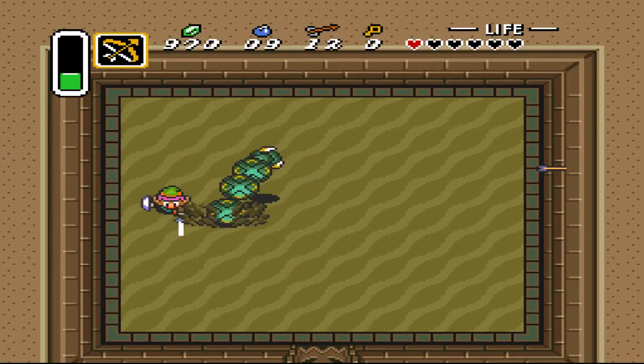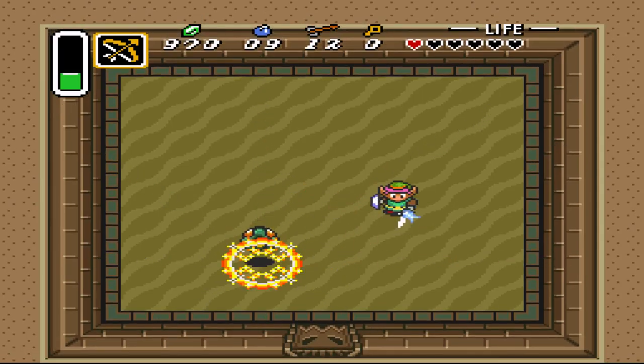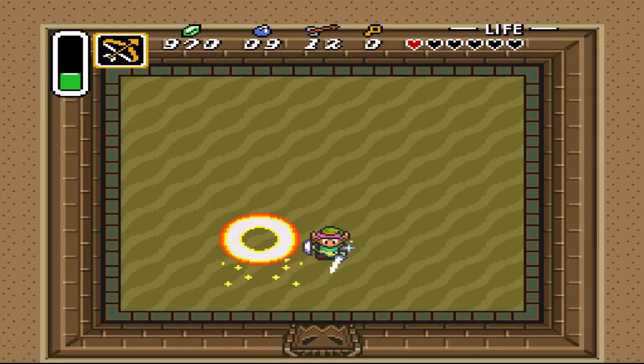When there's one worm left, he will do more projectiles, so make sure you stay somewhere where there are no projectiles and then hit them with a spin move. You should be able to do this very easily.